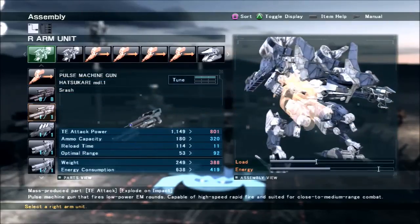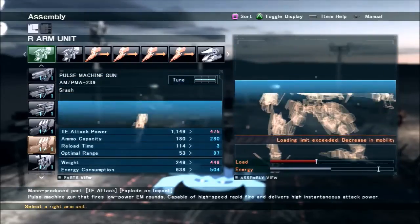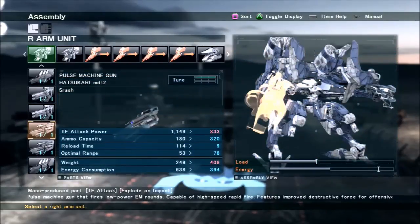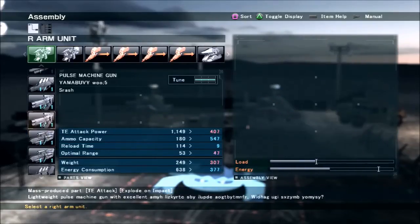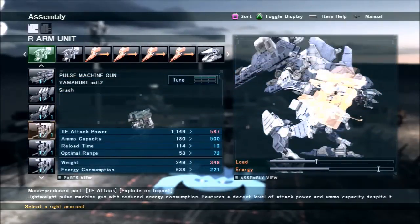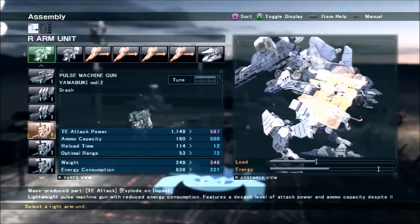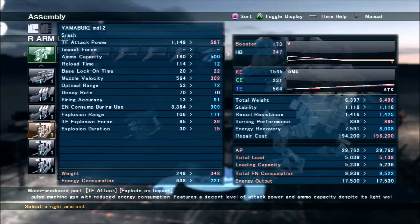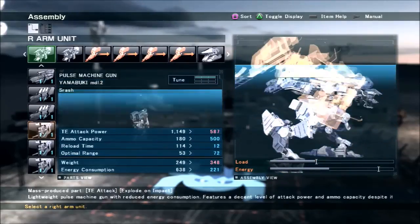Pulse machine guns are basically for a more consistent DPS version of the pulse gun. The Hatsukari 2 is a good one — real basic, really easy to use, works on pretty much anything, though sometimes people block it out. I would not recommend the Yamabuki models because while they have high ammo, they have very low damage, a fairly low firing rate, and they're also not very accurate. That high ammo is only really useful in story mode.